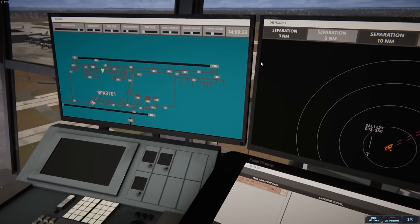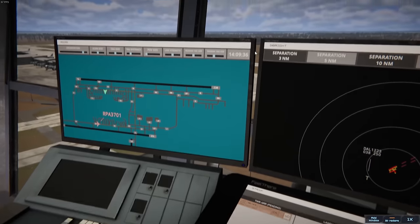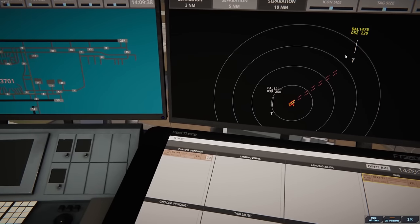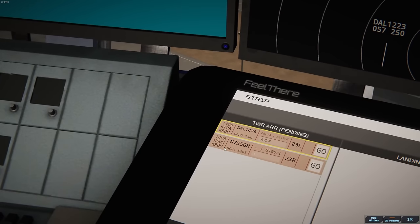Brickyard 3701, taxi to terminal via Alpha Charlie Foxtrot. We'll put them on ground. A cool feature: when we tell aircraft they're clear for takeoff, we can tell them to contact departure on their own upon reaching a certain altitude. So I could say runway 23 Right, clear for takeoff, upon reaching altitude 1000, contact departure — and as soon as they hit 1000 their name goes gray, meaning they've contacted departure and are no longer on our frequency.